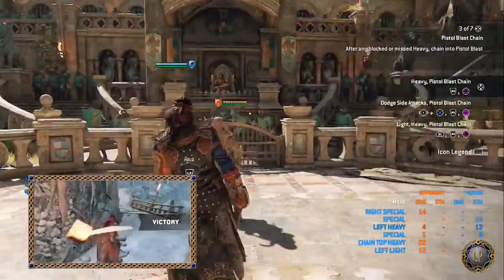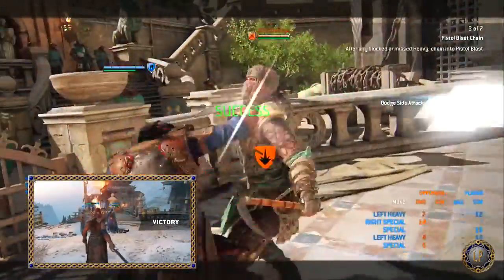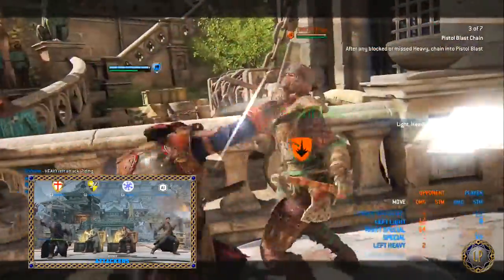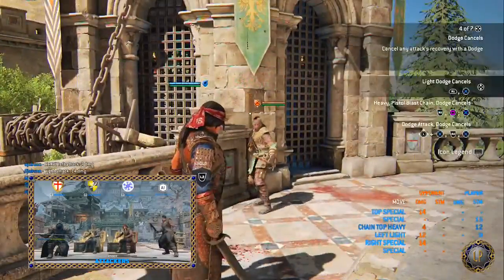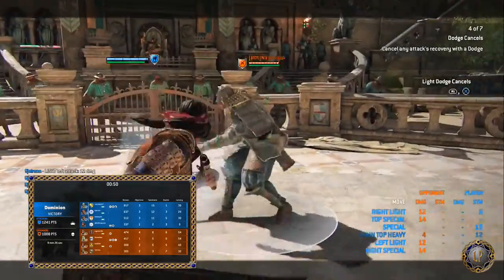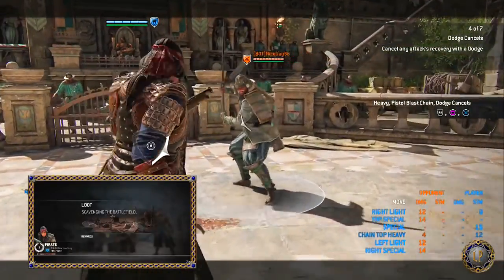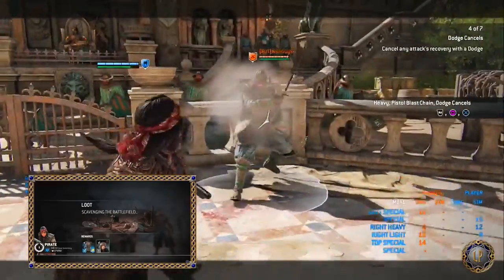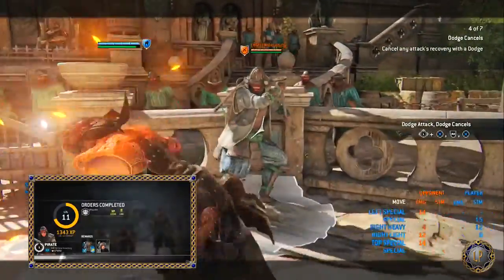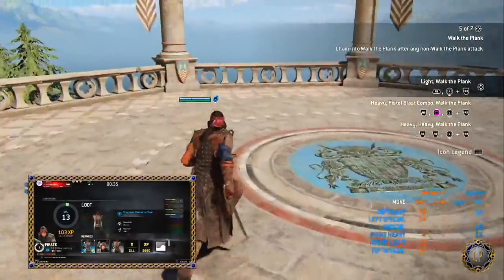For the hero-specific stuff: both chain finishers possess a special property. Light finishers are undodgeable. Heavy finishers are uninterruptible, which starts up earlier into the attack than most instances of uninterruptible. Chain starters include Sea Wolf's Glide, Pistol Blast, Cavalier Dance, Grand Cavalier, and Sea Wolf's Ferocity.